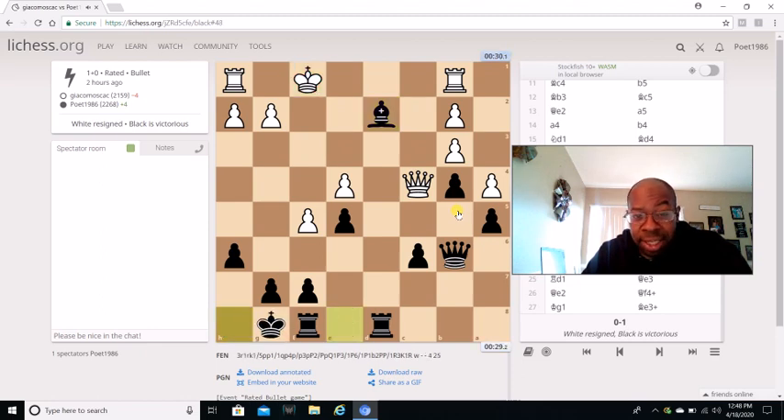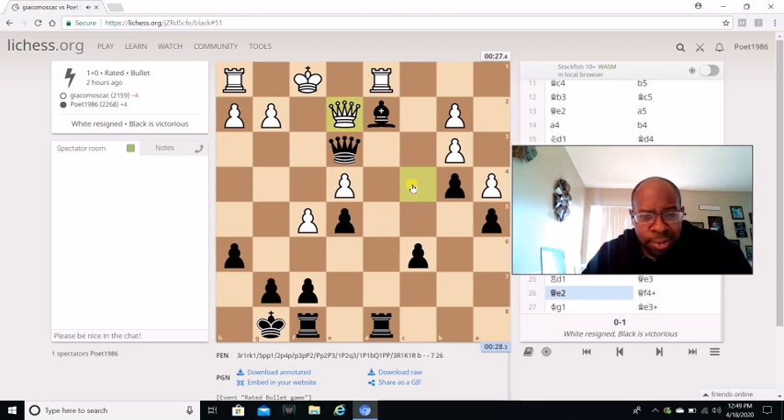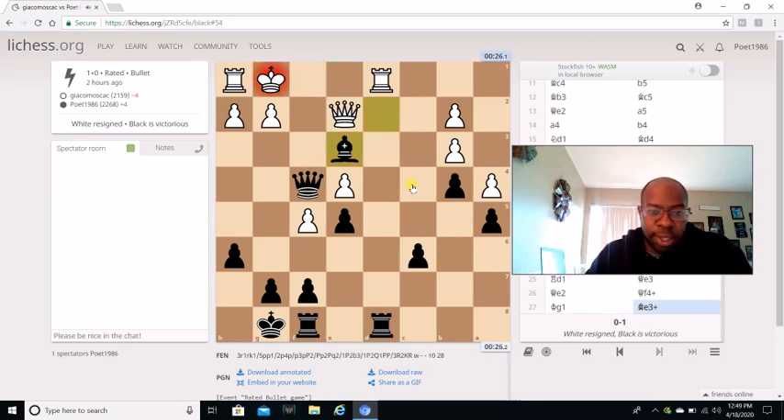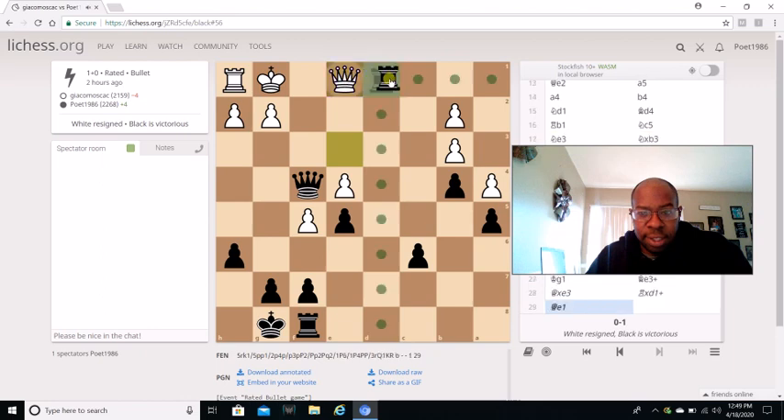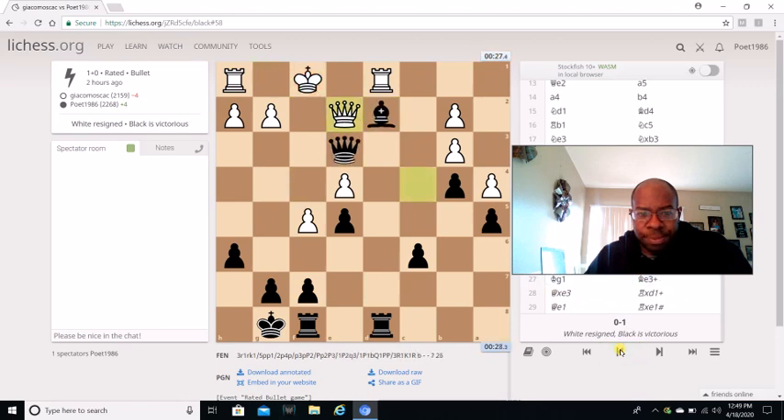King f1, I castle kingside to double up my rooks. Rook d1, I go Queen e3. He tries Queen e2, I go Queen f4 — no problem, too easy. Then he blunders with King g1, and after Bishop e3 this was all over. The only way to stop checkmate is to take, and after Rook captures d1 check there's nothing he can do — it's checkmate.